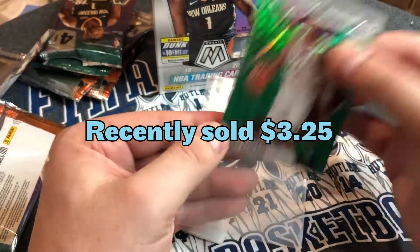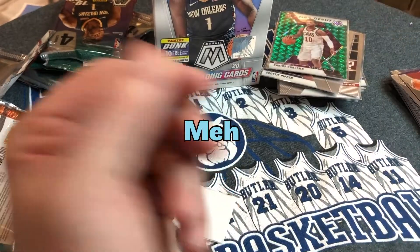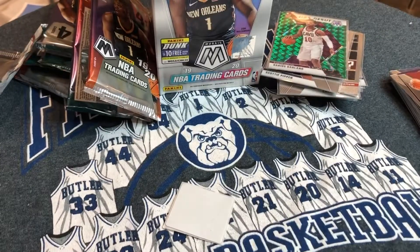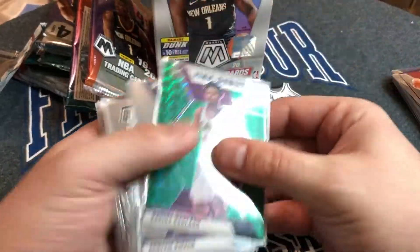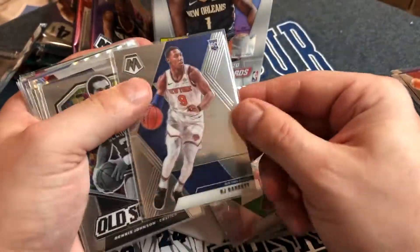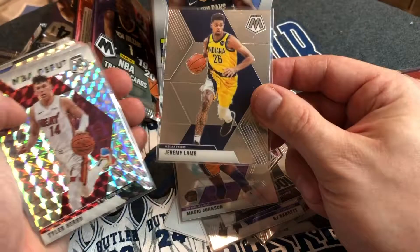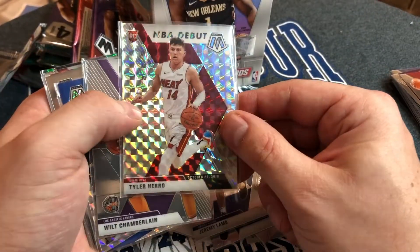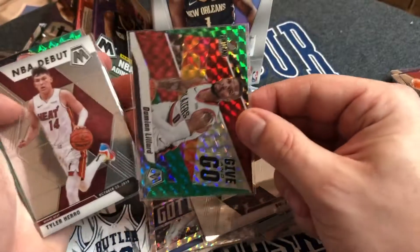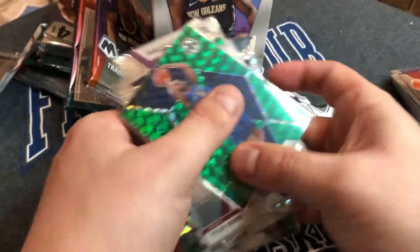We got two nice Tyler Hero cards which should go a long way — no Zion, no Ja, but we did a pretty good job. My girlfriend posted it on Instagram, so that's fun. To recap: Darius Garland, Scottie Pippen, CJ McCollum, Magic Johnson, Jeremy Lamb, fancy NBA Debut Tyler Hero, Wilt Chamberlain, Got Game Derrick Rose, another NBA Debut, and RJ Barrett. Leave a comment on what you want me to get next. Like and subscribe — thank you, have a wonderful rest of your day!